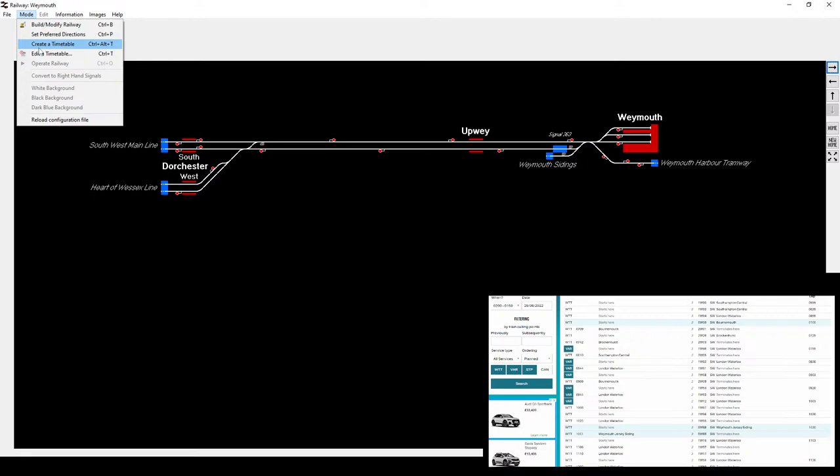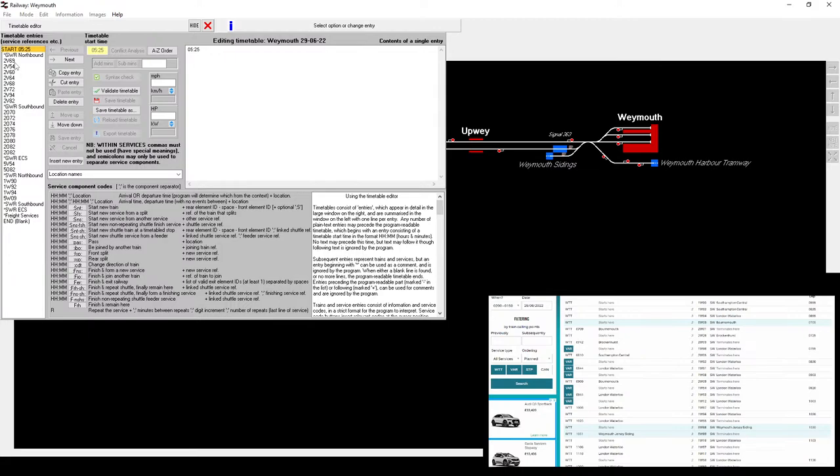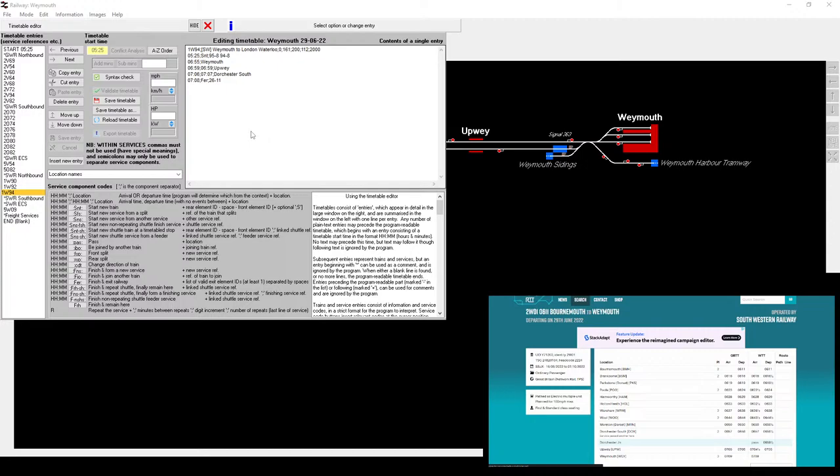So if I turn on my overlay, here we have real-time trains to give me the timetable, and I can open the timetable to edit. I've already done the GWR services, as you can see on the left here, and I've done some of the SWR services. So now the task is to do some more of them. I guess I've done the first four, so I've got 2 Whiskey 01 first.